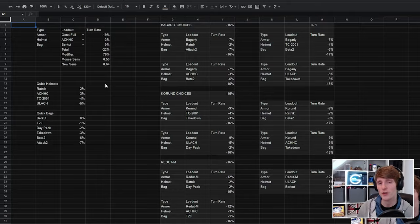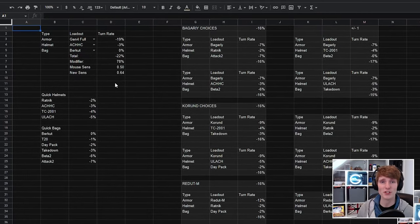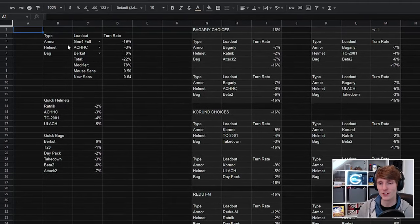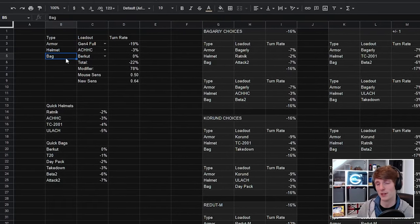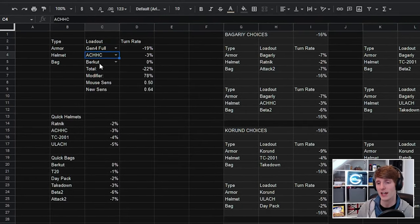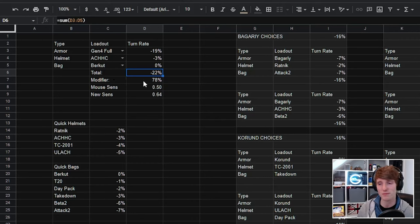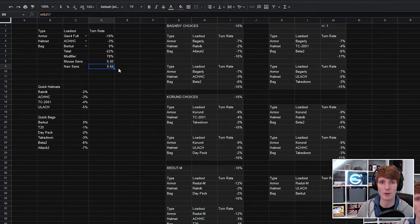So you can go and do that for every single loadout in the game and change your sensitivity every time. I've got a spreadsheet of the various turn rates across the armour, helmet, and bag combinations. For example, running a Gen4 Full, an ACHHC helmet, and a Burkitt gets you to minus 22% total — a modifier of 78% — and with an in-game sensitivity slider of 0.5, dividing that gives me 0.64.